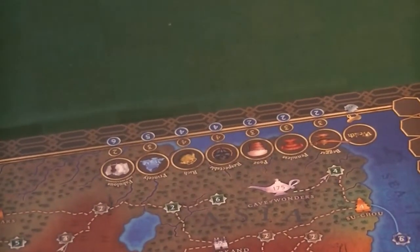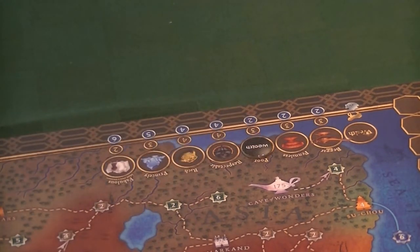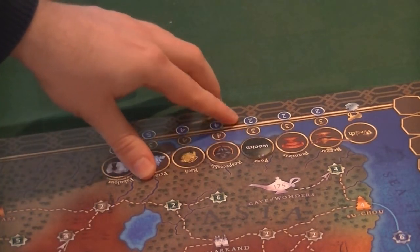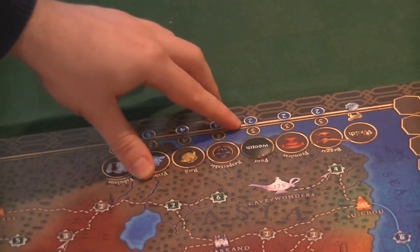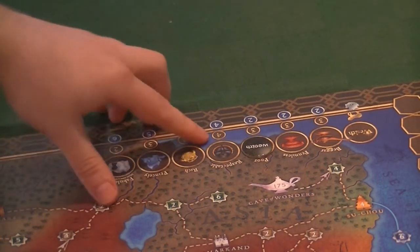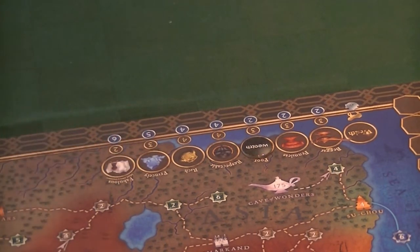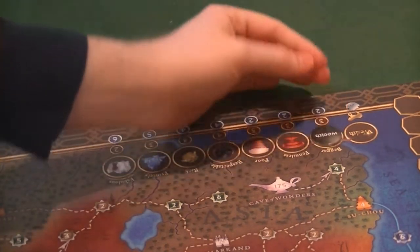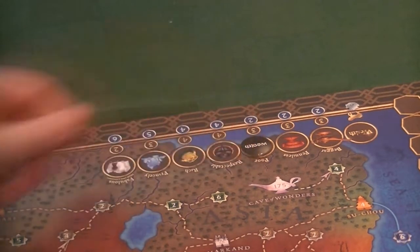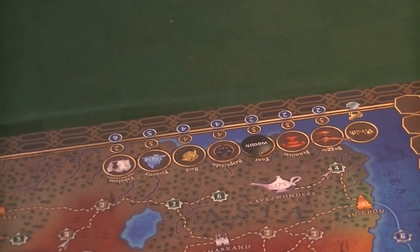Over here we have the wealth track. Everyone starts off poor, and all wealth does is determine how far you can move. I can move a total of the higher of these two numbers — when poor, that's three spaces, and two of those can be on water. If you go up to respectable or rich, you can move four and four. At princely and fabulous you can move a lot by sea but it slows you down by land. If you go all the way down to beggar you're at increased risk of dying — there are a few encounters that can kill you. My wealth token goes there.